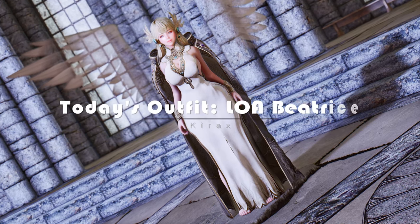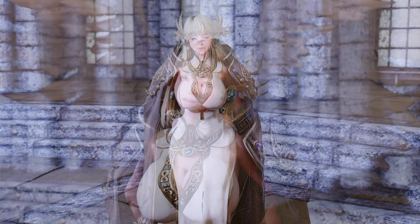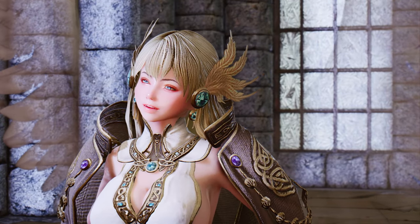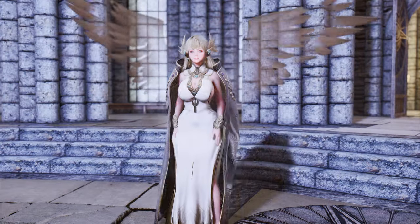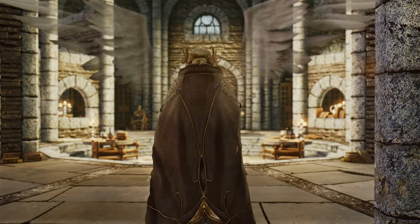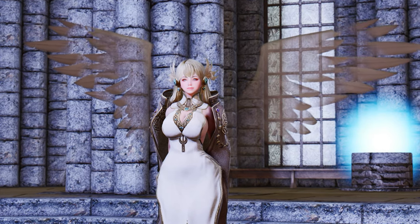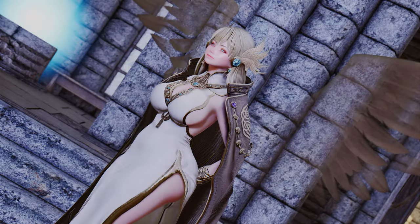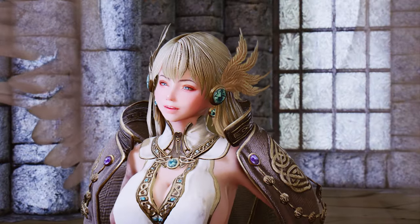I'd like to introduce you to the amazing outfit converted by Kirax, called LOA Beatrice. This outfit features a stunning overall cloak and angelic wings with exceptional texture quality. It provides its own beautiful blonde wig, each strand of hair meticulously detailed, perfectly complementing the golden-winged accessories and earrings. The white robe is adorned with gold embroidery, adding beauty without being overly revealing. The cloak drapes over the character in a mysterious and majestic manner, while the highlight is undoubtedly the semi-transparent angelic wings on the back, creating a perfect balance of mystique and allure.